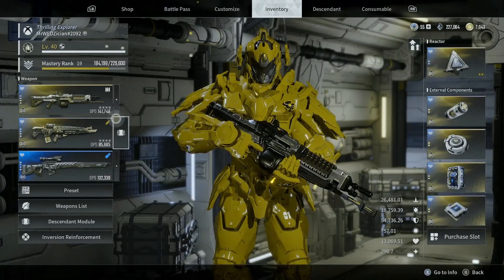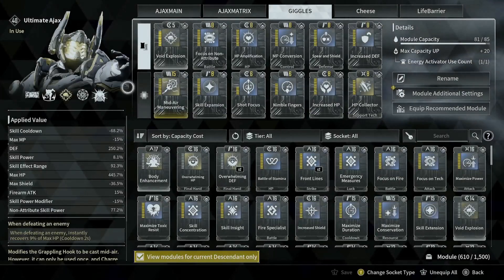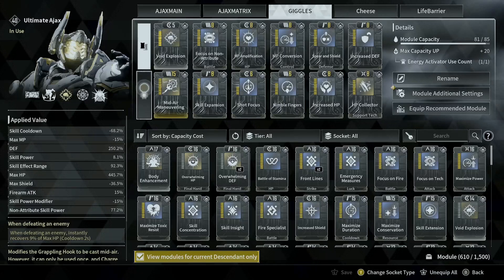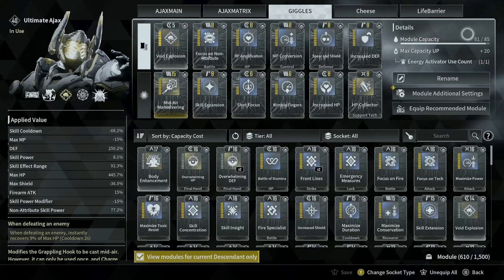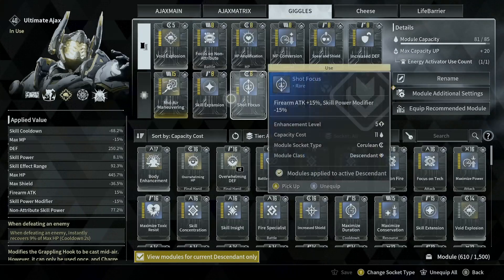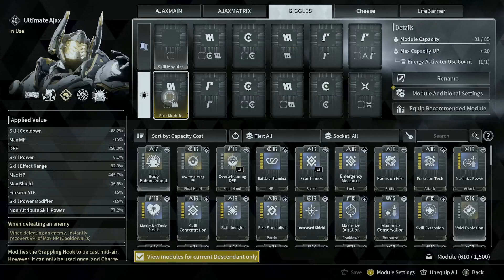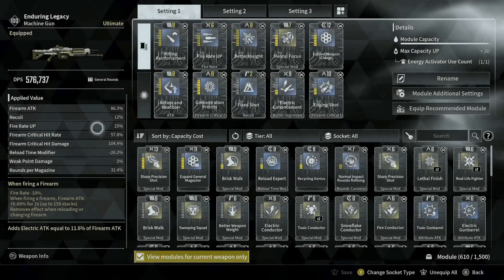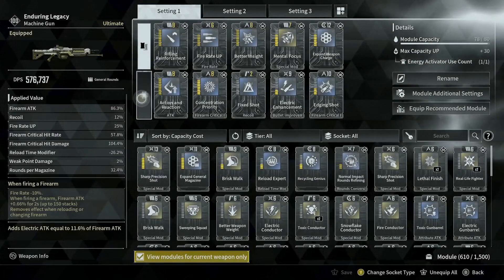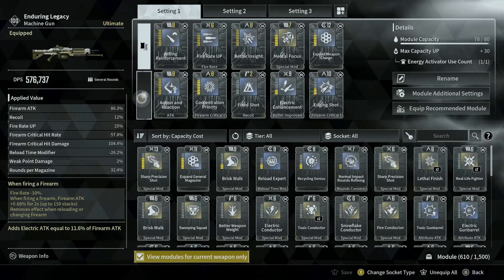Since 50 capacities will limit the amount of modules you can slot in your Descendant, the game gives you a way to increase your module capacity to 80. On top of that, you can add an extra 5 capacities for a total of 85 if you catalyze your sub-module slot in your Descendant. The same goes for your weapon, with the only exception that weapons do not have a sub-module slot — therefore, weapons can only go up to 80 capacities.